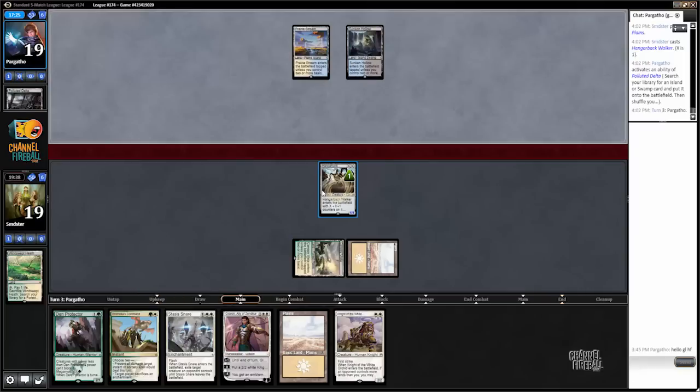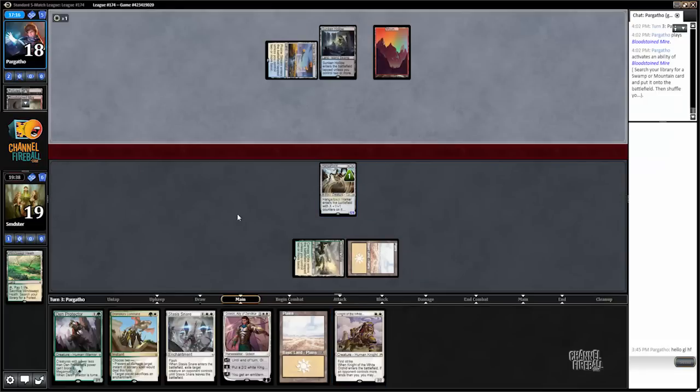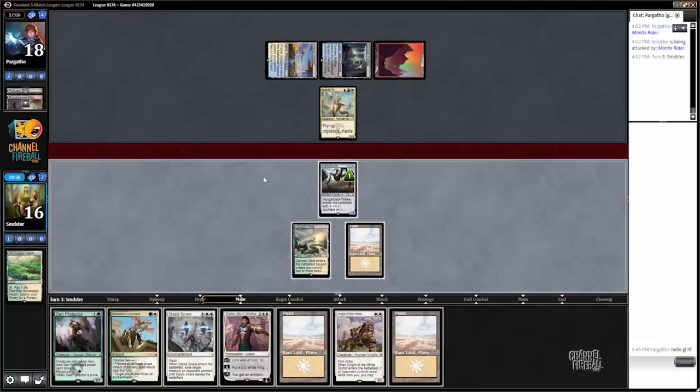If he plays a Mantis Rider this turn, I think we'd still just play knight, level up Hangarback, and pass with the expectation of Dromoka's Commanding or Stasis Snaring the rider. The other option would be to Stasis Snare it immediately or level up and Dromoka's Command. Does drawing that land change anything? The options are: Stasis Snare, attack for one, Dromoka's Command and pop the Hangarback, or knight and level and take another three. I think we're pretty well set up to win the long game, so maybe I'll wait on the knight.